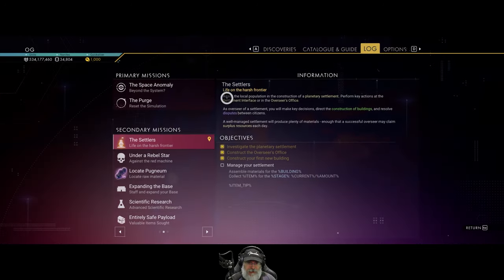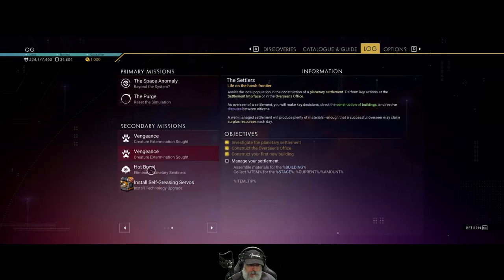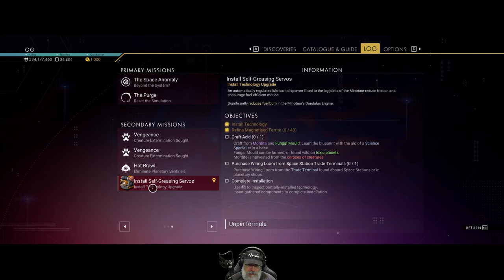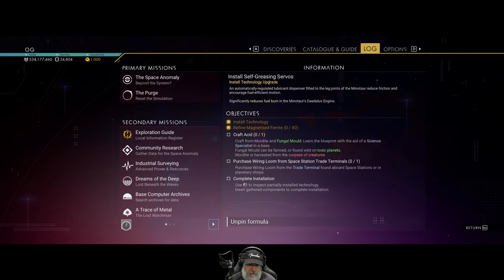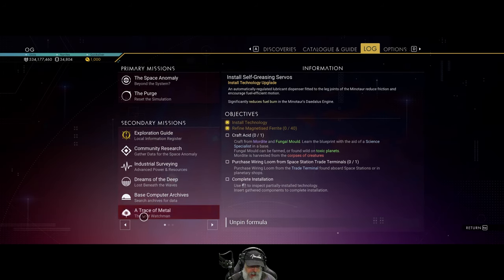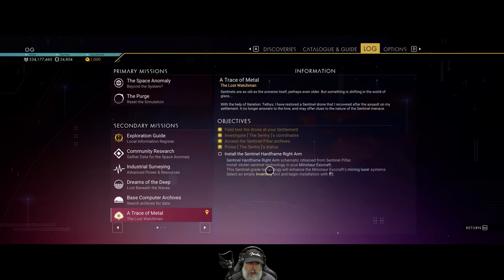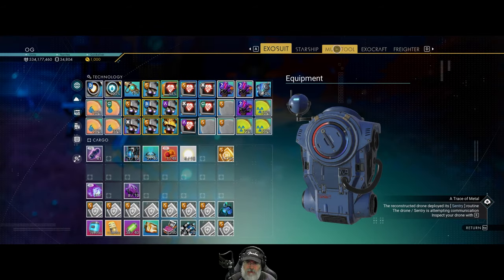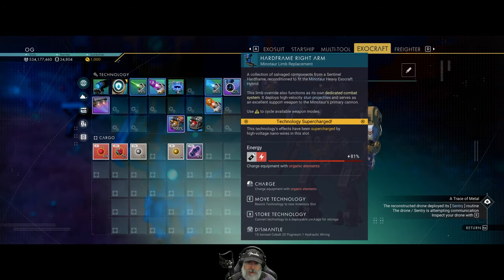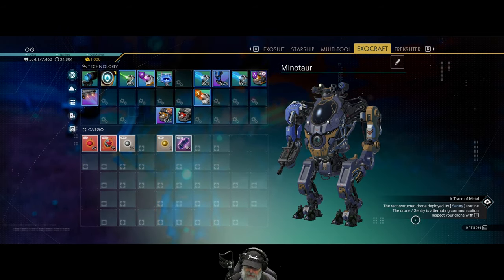One thing I'm confused about is we have a quest here — we were looking for fungal mold for the acid, but it says to install the Sentinel hard frame right arm on my Minotaur, and it's already installed. We can see he's got the hard frame right arm installed, so I don't know why that quest has not updated.